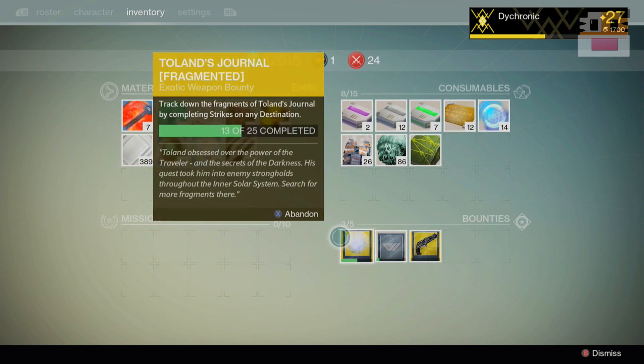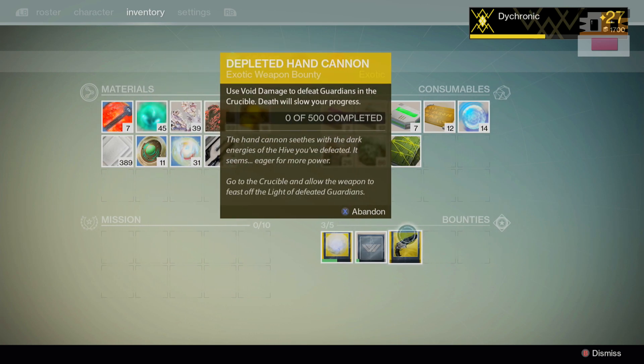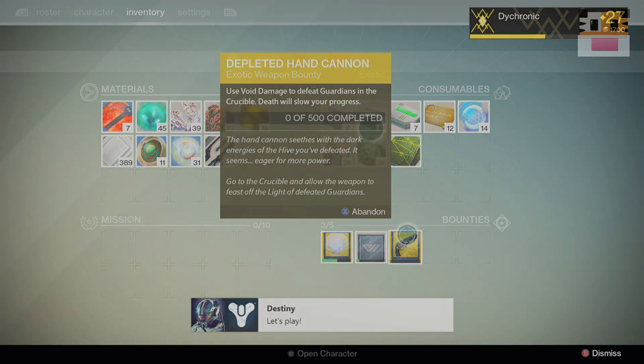The basic premise behind this is that a bounty will randomly happen and it will give you a bounty that actually looks gold, which will award an exotic weapon after completing the three different parts of the bounty.